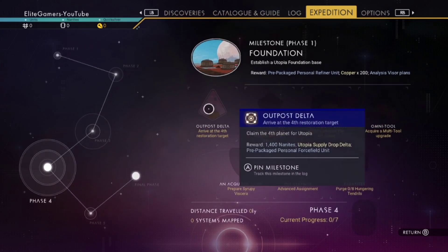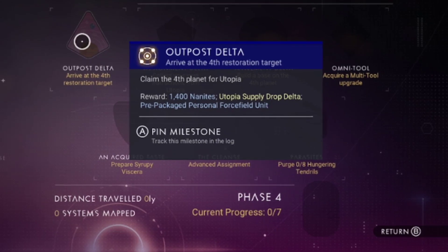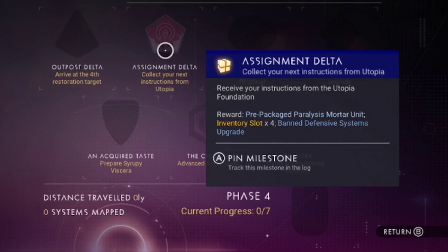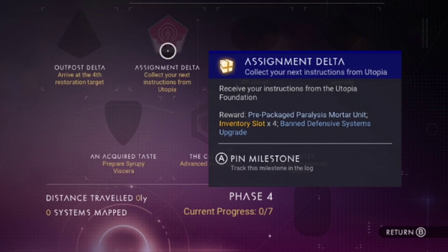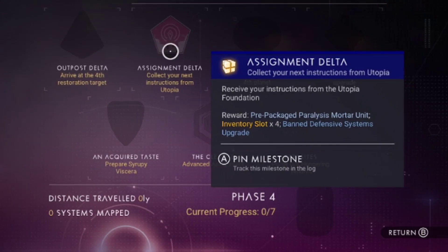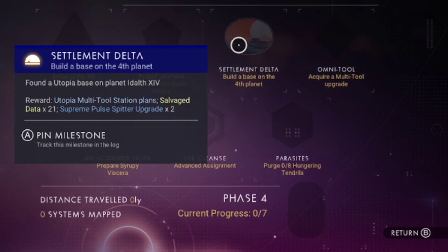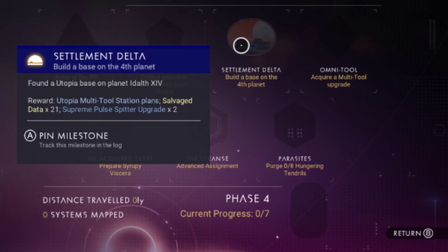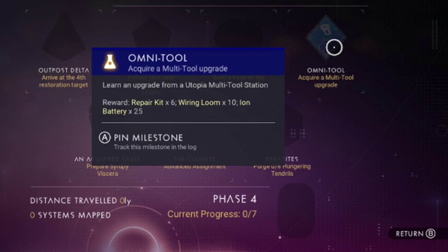Phase four is Outpost Delta — claim your fourth planet for Utopia. Assignment Delta — collect your next instructions from the Utopian Foundation. Settlement Delta — build a base on the fourth planet, found a Utopian base.